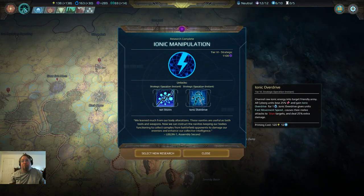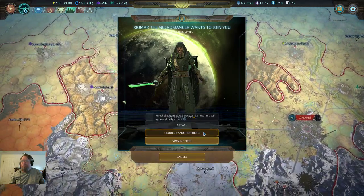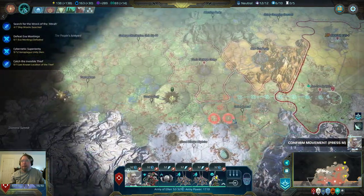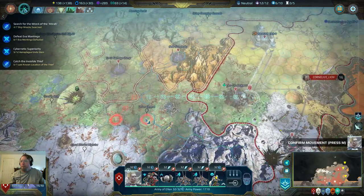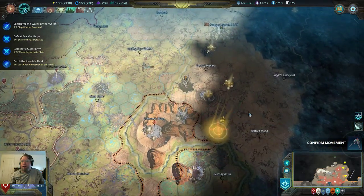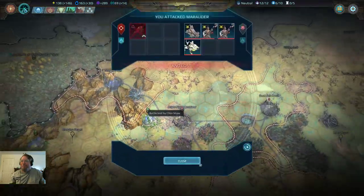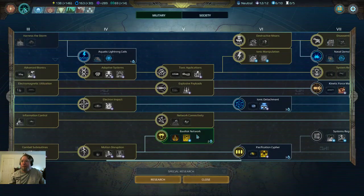Sure, I'll take the cosmite. We now have ionic manipulation from our body alterations — those nanites are useful as both tools and weapons. Interesting. We'll request another hero. You're headed there — yeah, pretty much this area. You're headed there — movement, you're headed here. You're gonna die.